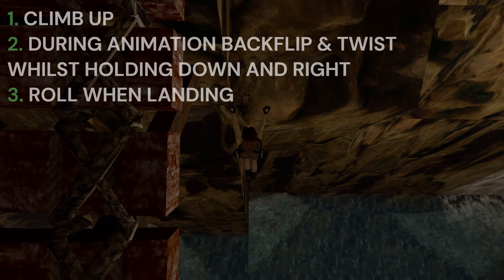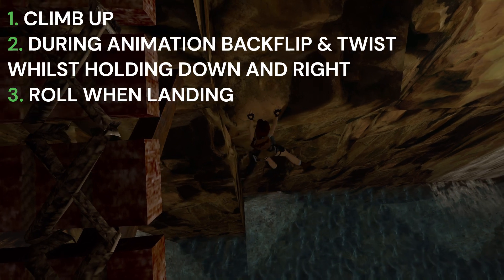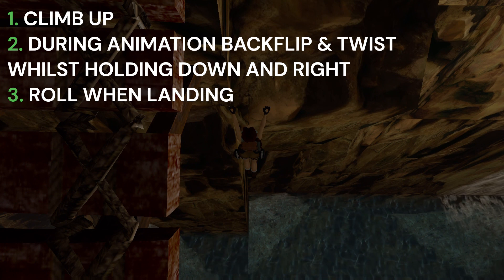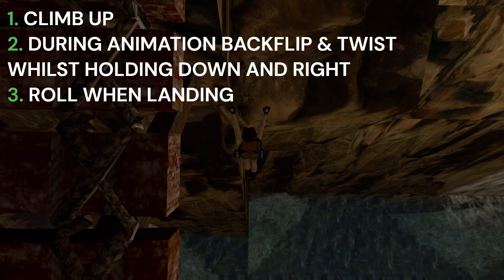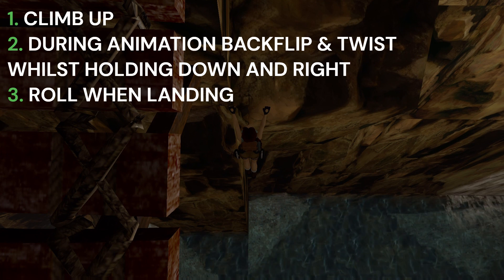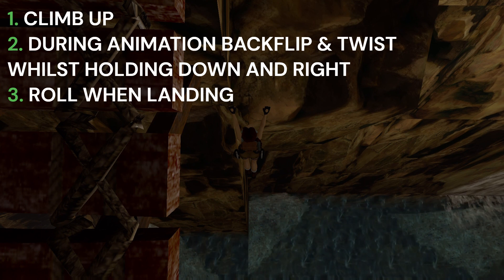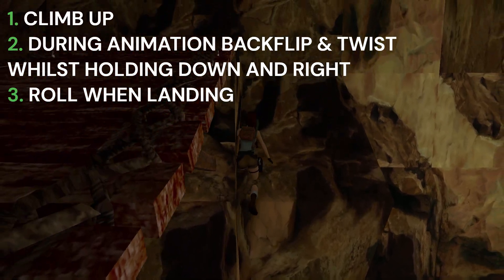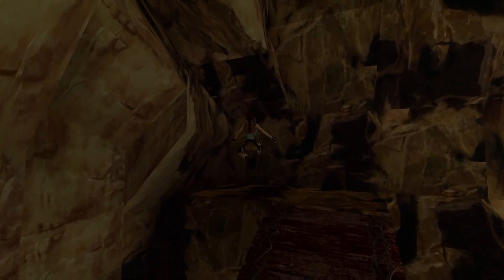From here, make your way all the way over to the left. What we're going to do now is climb up. As soon as the animation starts, we are going to do a backflip twist whilst holding down and right on the D-pad. As soon as Lara lands on the bridge, we are going to roll again. So: pull Lara up, hold down and right, backflip twist, and roll when you hit the bridge. There you go — we are now successfully up.